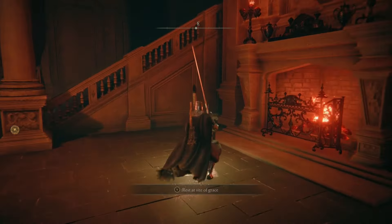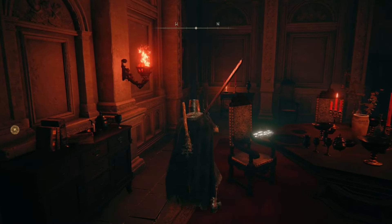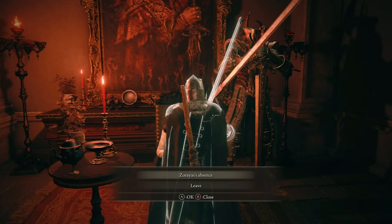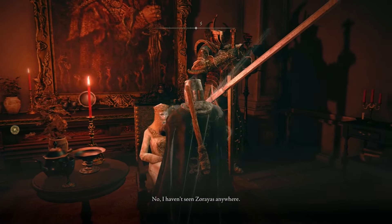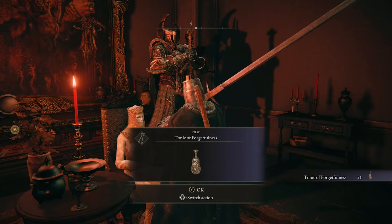Sit at a Site of Grace in Volcano Manor, run back to Zorayas's spot, and find that she's no longer there. Confront Tanith and ask her about Zorayas's absence. Through exhausting all of her dialogue, you'll get the Tonic of Forgetfulness, which she asks you to give to Zorayas if you find her in your travels.